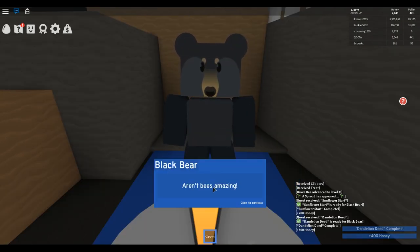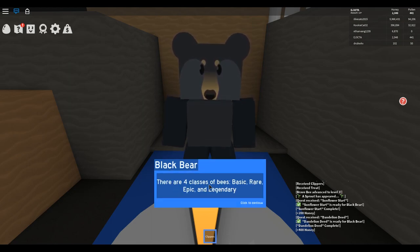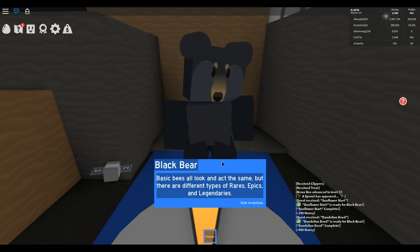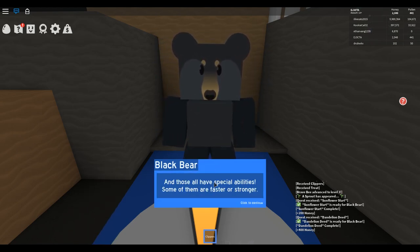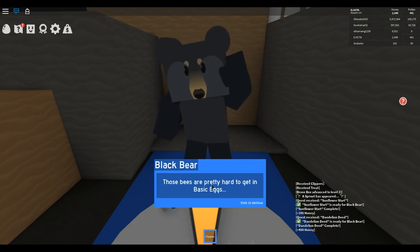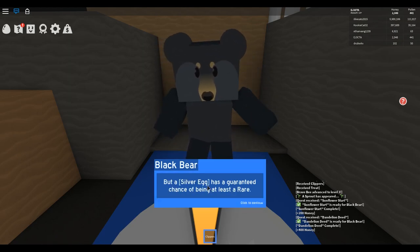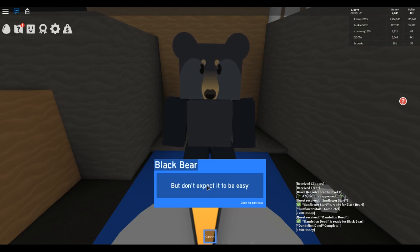The bear explains: there are four classes of bees — Basic, Rare, Epic, and Legendary. Basic bees all look and act the same, but there are different types of rares, epics, and legendaries, all with special abilities. Some are faster or stronger, and some create tokens to give you special boosts. Those bees are hard to get in basic eggs, but a silver egg has a guaranteed chance of being at least a rare. If you complete the next few quests, he'll give you a silver egg.